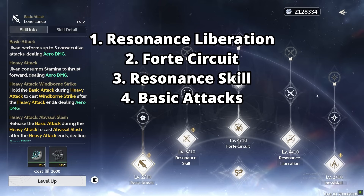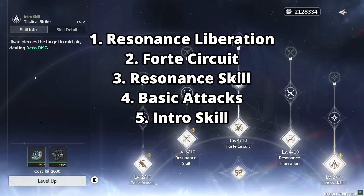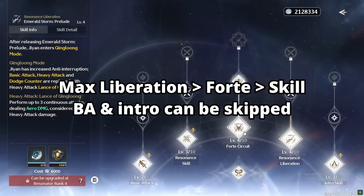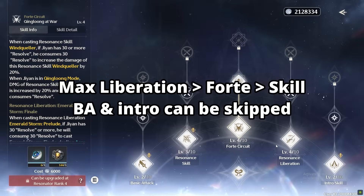Leveling his basic attack isn't a completely bad investment for early or mid game, but it does get wasted in late game when you have good echoes — so I'm not leveling his basic attacks. His intro skill can also be leveled if you want to maximize DPS, but it's not needed either. So: first max the liberation, then the forte circuit. The skill is good damage but has the least priority compared to liberation and forte circuit. Basic attacks and intro can be skipped.